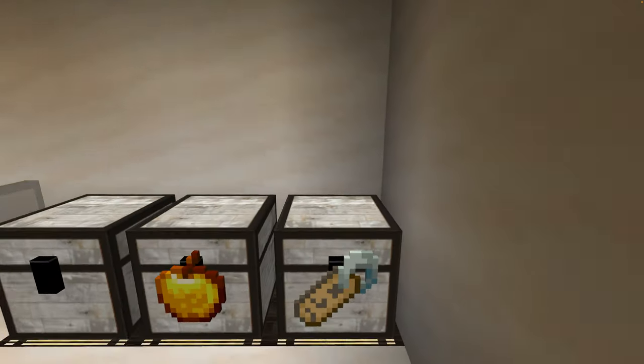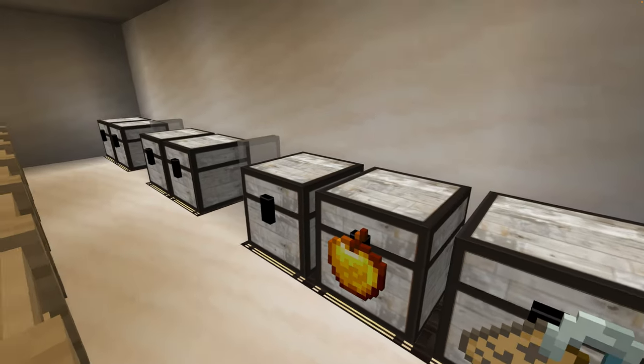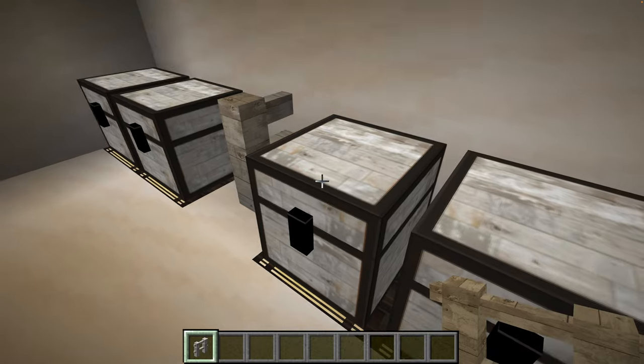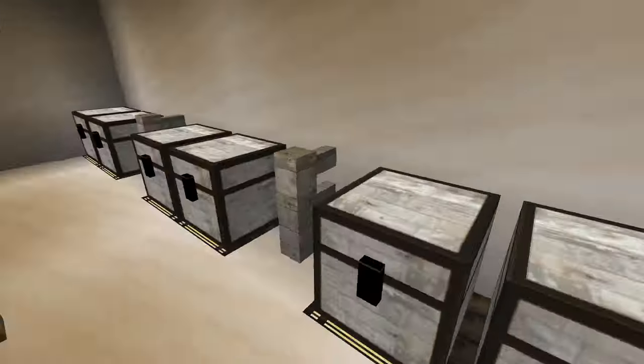Honestly, I didn't know what to do with these up here. I put extra name tags, golden apples for breeding and stuff. And honestly, I forgot to get rid of these - that was another thing that didn't transfer well. If you guys have any ideas about what you want me to put in these boxes, let me know.